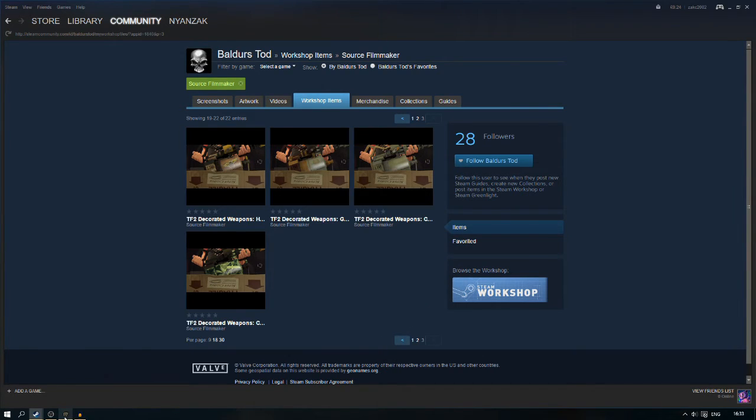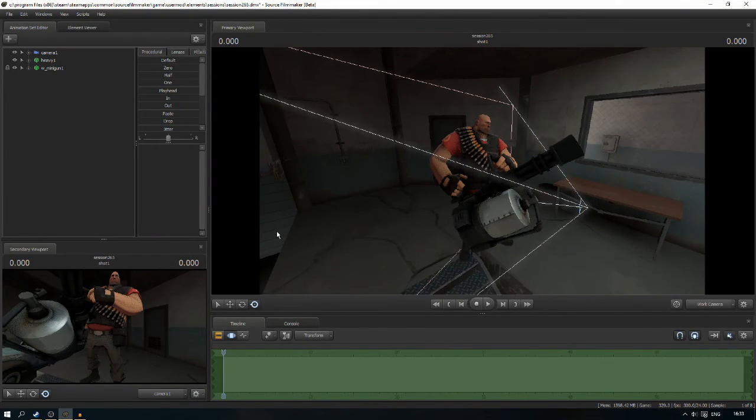I hope this helps you understand how to get skins in Source Filmmaker. If you have any suggestions on what you'd like me to go over, please feel free to put it below. I'm thinking of doing lighting and unusuals and stuff like that. This is going to coincide, maybe in a month or two, with my SFM for Dummies series. Anyway, thank you guys for watching this tutorial on how to add skins, and I will see you in the next video.